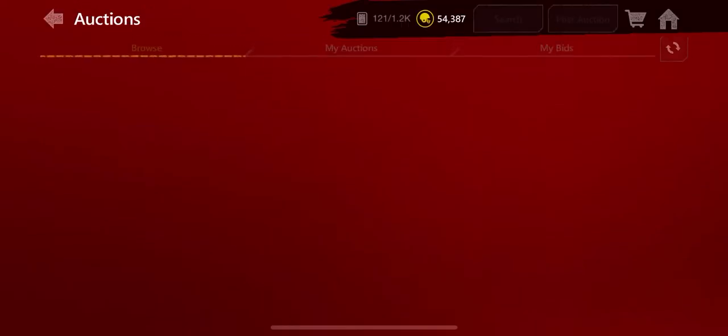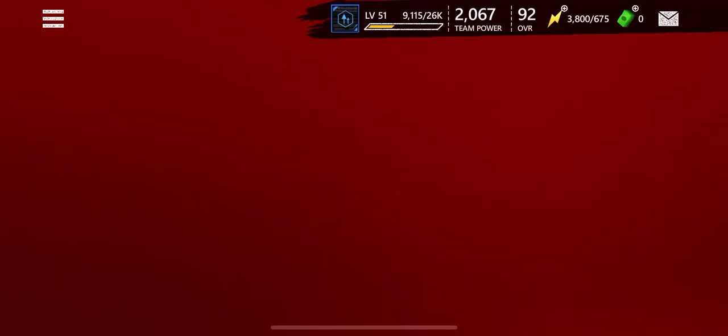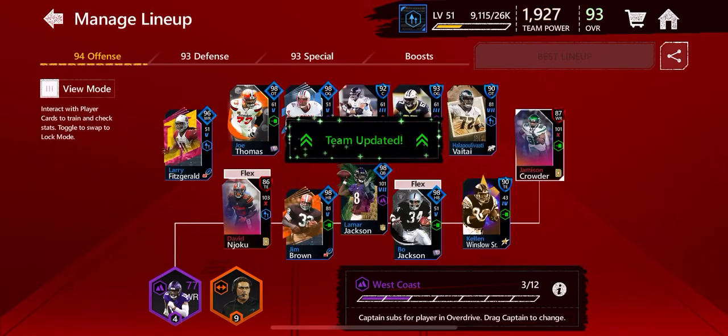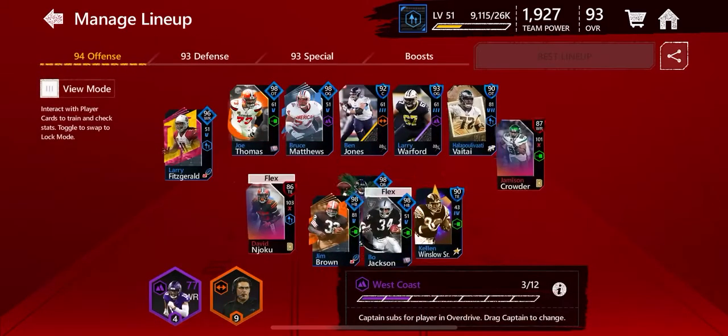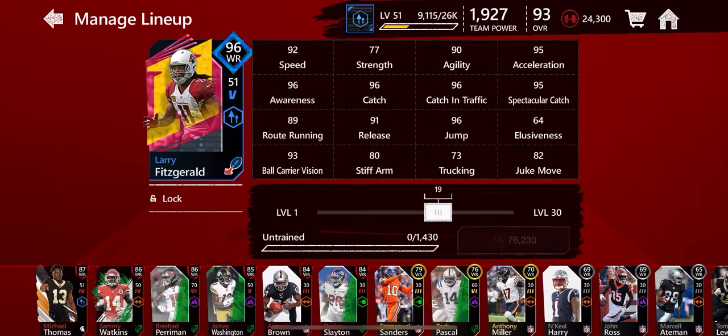Decent pulls, I guess you can say, and it makes my team a 93 overall. At least now I got a pretty good — decent — receiver for Lamar to throw to.